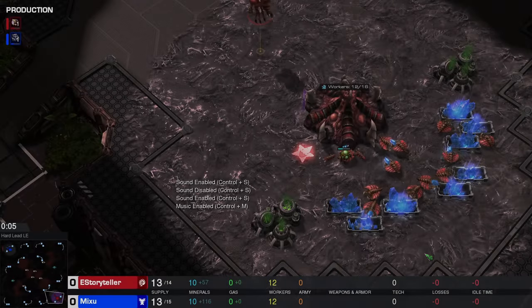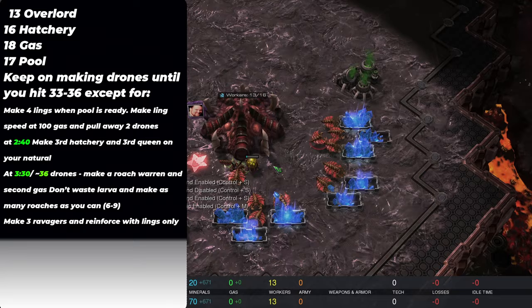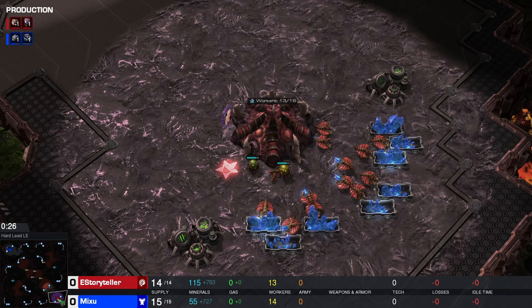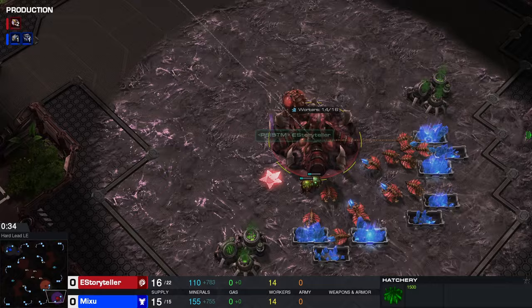Hey guys, today we're gonna see a very simple and yet super efficient build order for ZvT and I'll be talking about a roach pressure which is very commonly used on all levels and by all Zerg players. This is a very good attack that can basically end the game just like this, or it can be a really good transition into the macro game, into the mid game. That's already up to you.